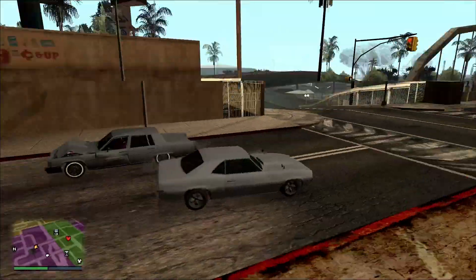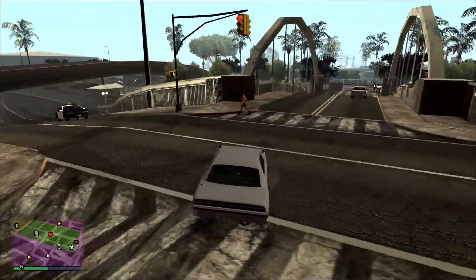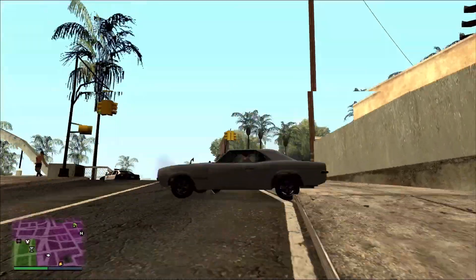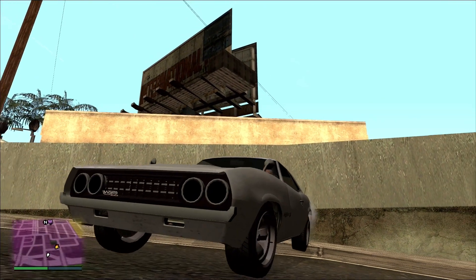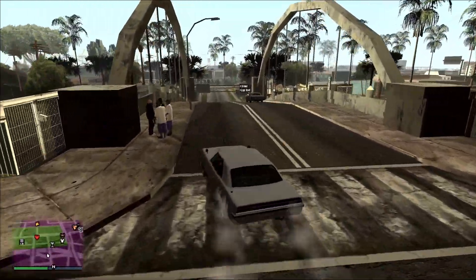The text at the bottom of the screen said 'Clover' when I got into this vehicle — that's definitely not what it's called. It's Vigero. Yeah, that's what it's called in GTA 4.